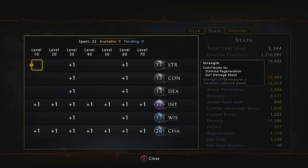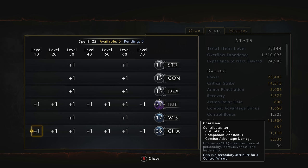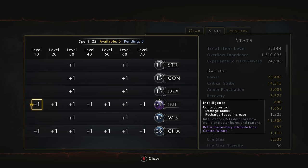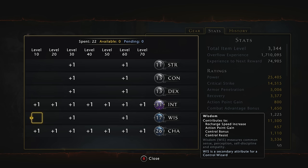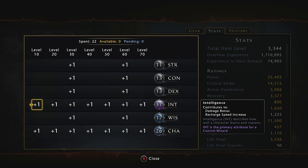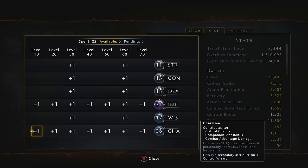Starting out with my initial roll, you're going to want to focus on Intelligence and Charisma, both stats as high as you can possibly get them. If you're using the tiefling race, roll 20 Intelligence and 15 Charisma. You can also roll 18 Intelligence and 18 Charisma — that's viable with a little bit higher crit chance, but I like rolling higher Intelligence for more bonus damage. The crit chance I make up with gear. Wisdom is pretty much useless. All your points as you level up are going to be dumped into Intelligence for damage bonus and recharge speed, and then Charisma for critical hit chance, companion stat bonus, and combat advantage bonus.